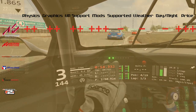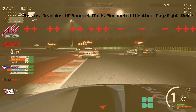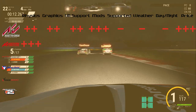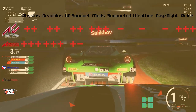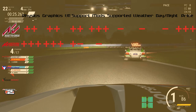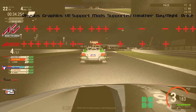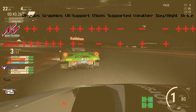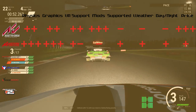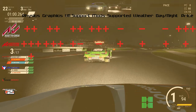Assetto Corsa Competizione is still in early release and will be so at least until Q1 of 2019. Choose it only if you like to be a beta tester. It has exceedingly good physics, quite good graphics, and supports VR (though there are problems with it — watch my videos on ACC to know why). It does not support mods, but has very well-implemented dynamic weather conditions and a day/night cycle. It is concentrated on GT cars — it's the official Blancpain game — has an interesting player rating system, and is nearing its normal release price.